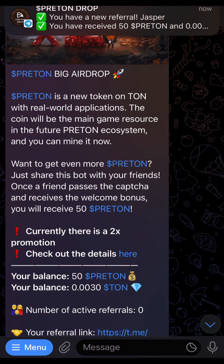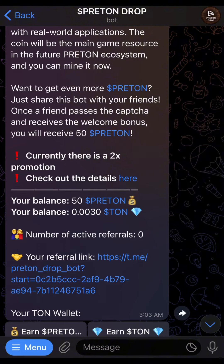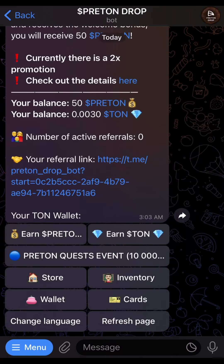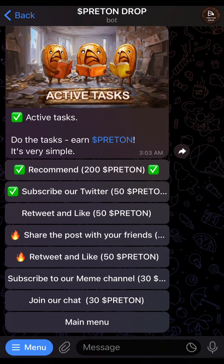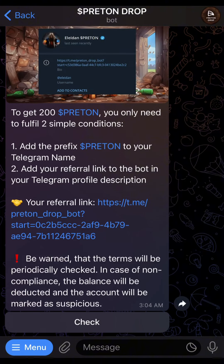You can also earn by referring people and by performing tasks. You can see your link to refer and then copy that and refer people. You can also see the pretend quest event which you can do, and then the earn section. If we click on the earn section it brings out a list of tasks you can perform to earn some pretend airdrop.